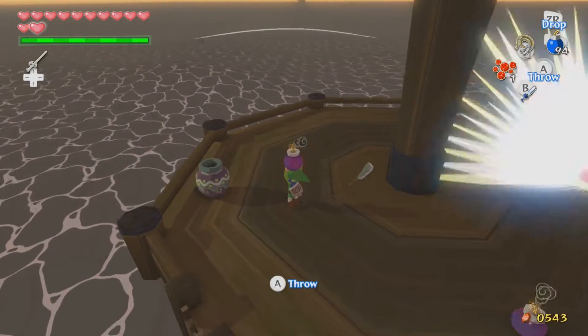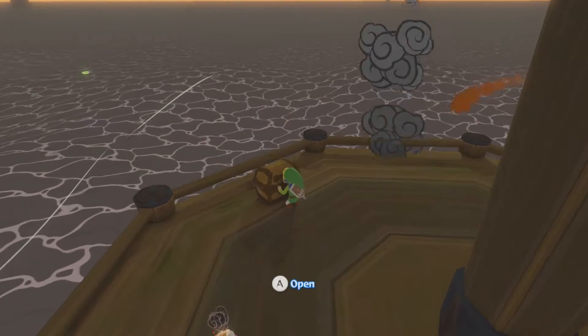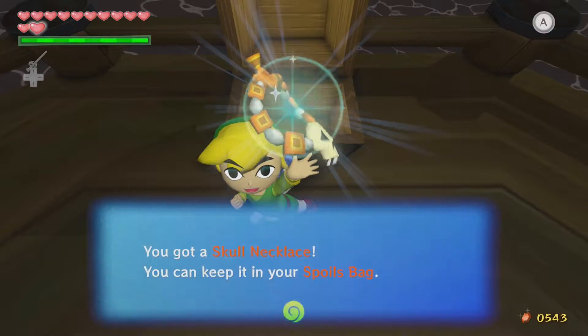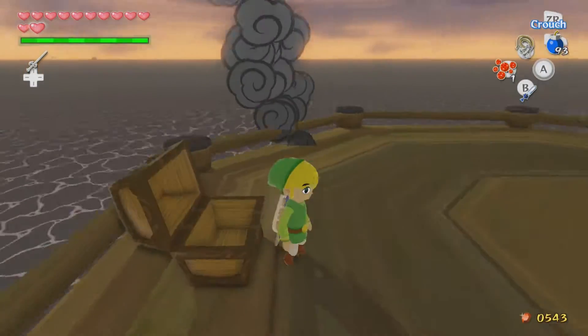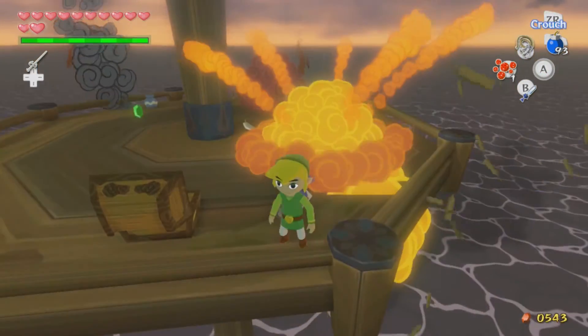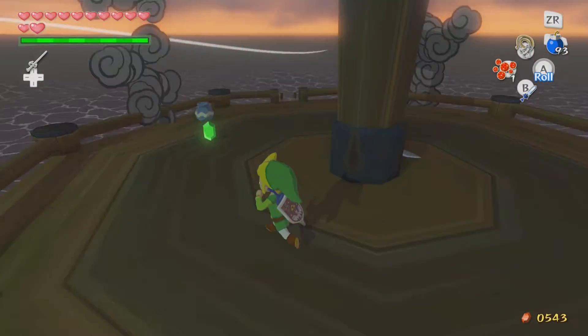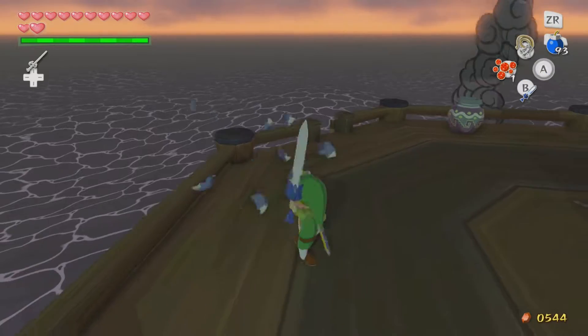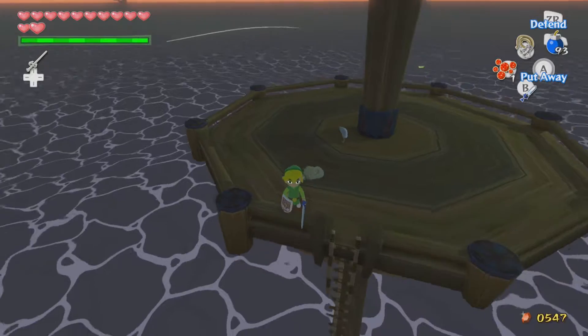Let's open up this chest — skull necklace, cool. I don't think that's all there is here, but actually I was wrong, that is all there is here. I'm going to cut back over to Cliff Plateau Island. Sorry about that intro, by the way — I just felt like, why not.